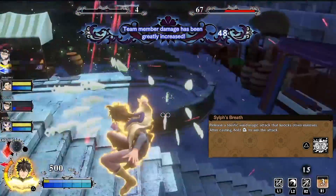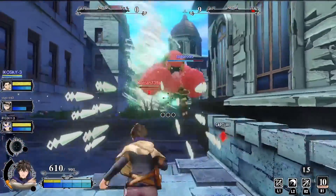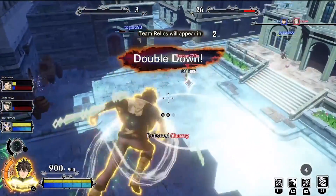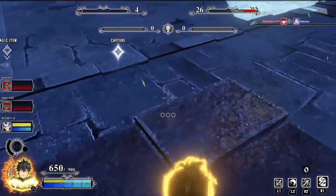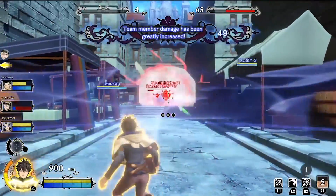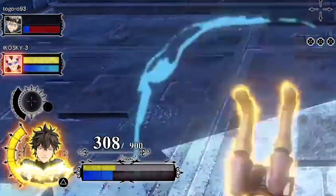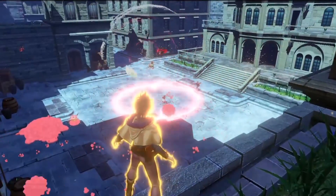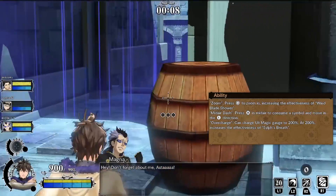Then we have his ultimate ability, Sylph's Breath - a lot of horizontal wind that comes your way. If you're on the receiving end of this it looks super scary. Something super specific to this ultimate: you can overcharge your ultimate magic gauge up to 200. Once it fills up it starts filling up again with a bright yellow, and once you reach 200 your ultimate actually gets stronger, so holding on to your ultimate might be a good idea in some cases.